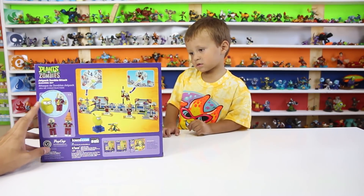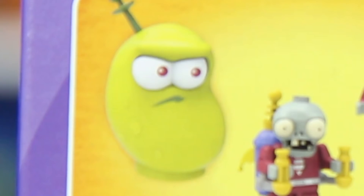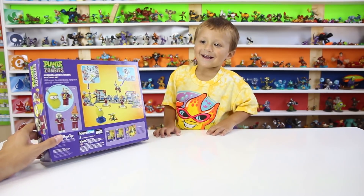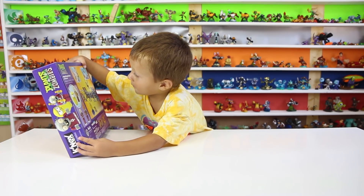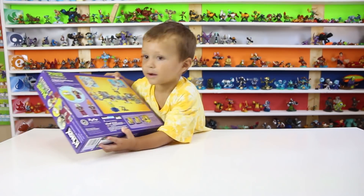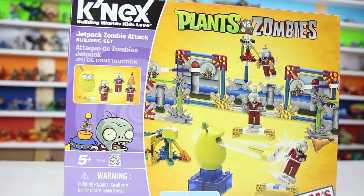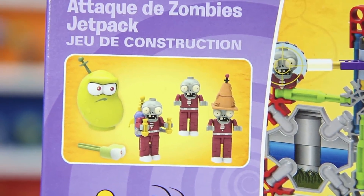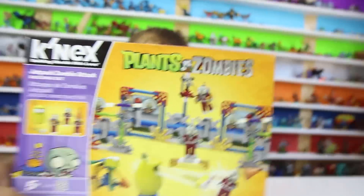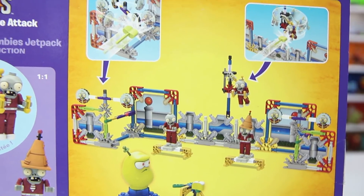We've got a limited edition laser beam — you like the laser beam — with the French brain face on it. And then the jet pack zombie. This has 215 pieces. Here's a look at it. It comes with the Cone Head Zombie, Jet Pack Zombie, a laser beam, and a Far Future Zombie, right Chase? There's a look at the set before we open up the box.